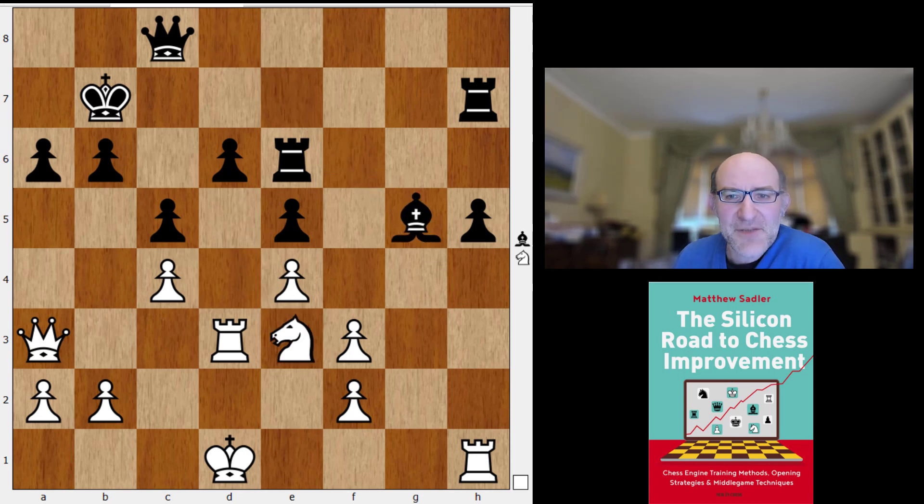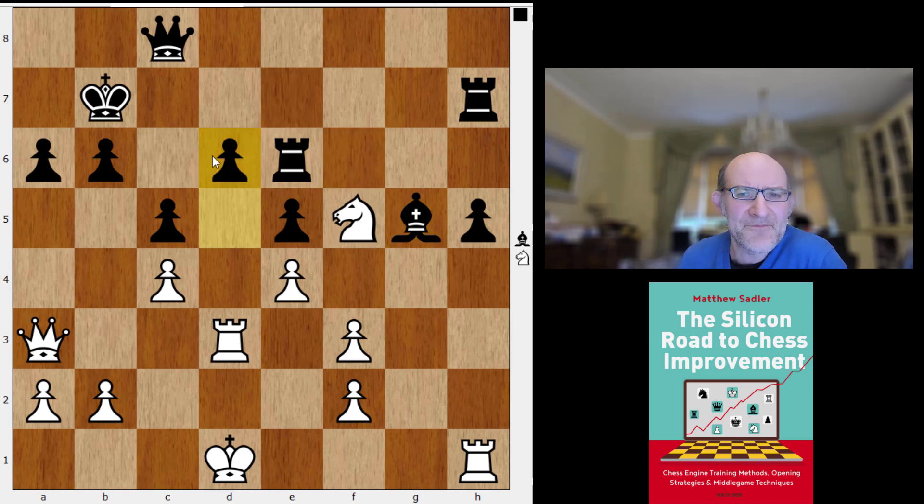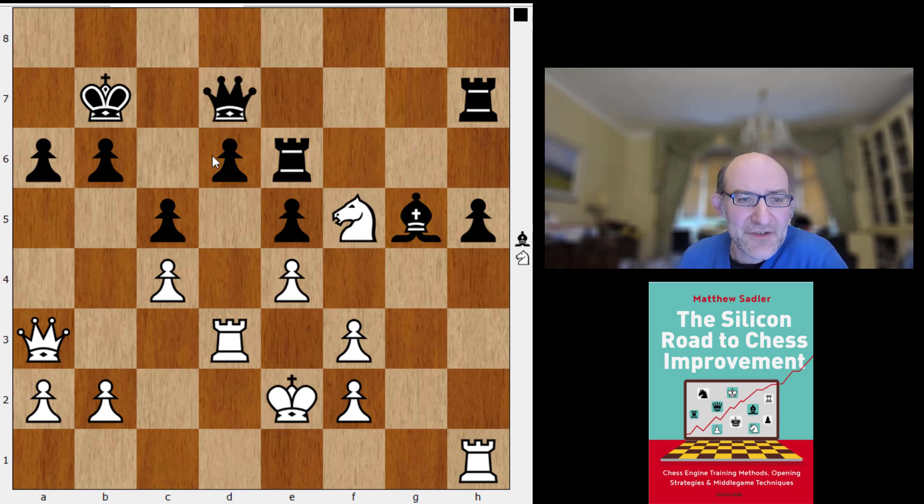Knight e3, Bishop g5, Knight f5 — a nice manoeuvre from Komodo exploiting the fact that f5 is no longer covered. The knight is great on f5: covers a lot of squares and attacks the pawn on d6. So queen d7, king e2 — just getting the king off the back rank. That helps the rook swing over to support b4 and also protects the f3 pawn.